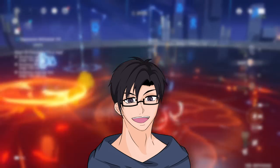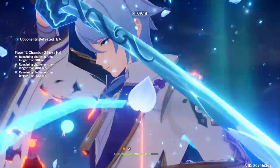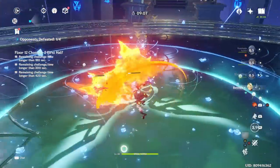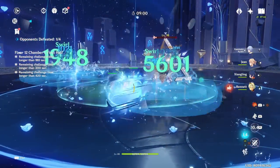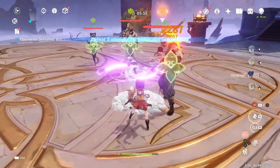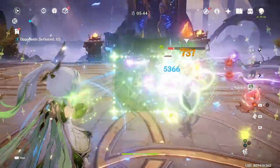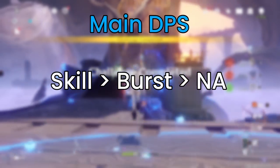A burst support build is totally viable and doable; however, I generally don't recommend using Ayato as a burst support because it wastes his potential. Using him as burst support means focusing on Energy Recharge over attack, and Ayato's kit revolves around his E skill, so you lose significant damage. That said, it does show how versatile Ayato can be — you could even maintain two builds, one for main DPS and one for burst support, to slot him into different team types.